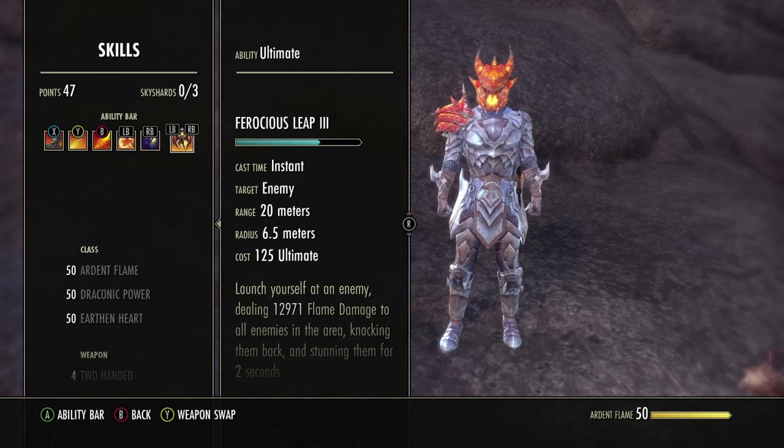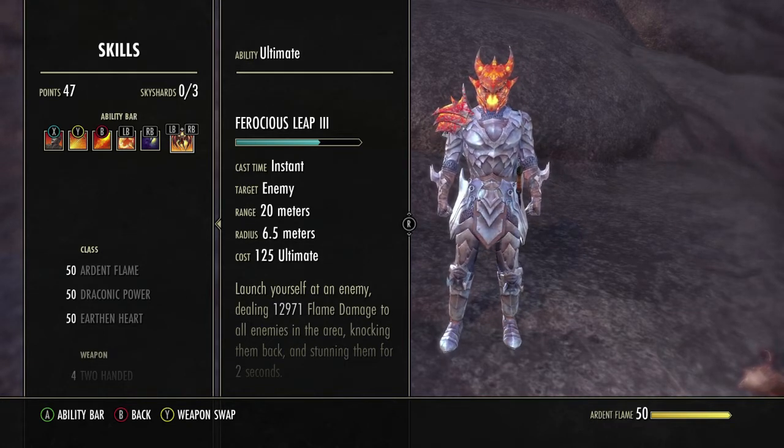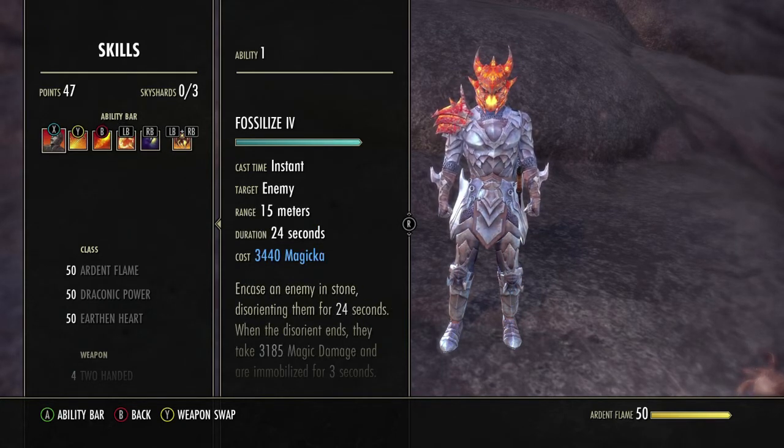We're going to dive into the skills now. Before I start, you do not have to run the same skills — this is what I'm successful with; you might be successful with something else. I'm going to go into detail on how I use them and how I combo them for kills. I haven't recorded a video yet of me playing this build, but I will show you my leaderboard scores from about eight hours of battleground gameplay to show that this build produces points and will get you on the top 100.